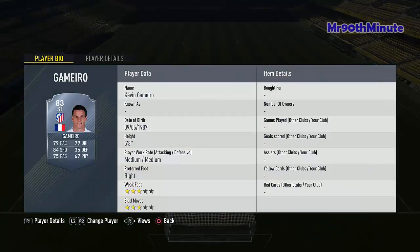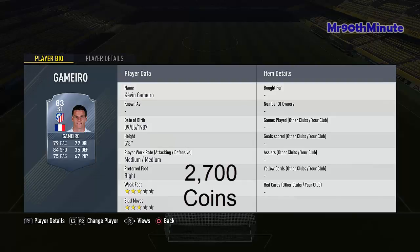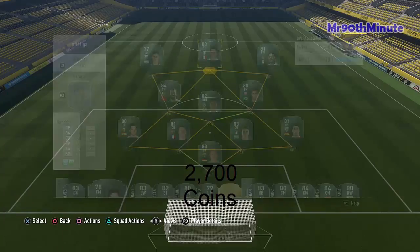For our striker we have Gameiro — I feel like he's underrated because he goes very cheap. He has 79 pace and crazy finishing: 84 finishing, 75 passing, 76 dribbling, 35 defending, 67 physical, and he's 83-rated. A right-footed player with amazing pace and good finishing — he will go for 2,700 coins.